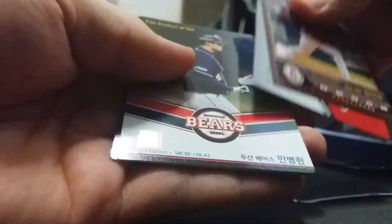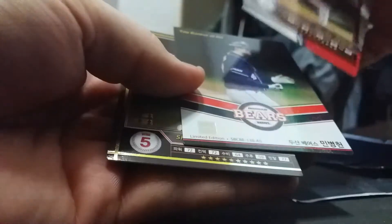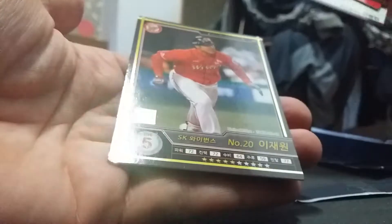Kim Jeanwoo, Kia Tigers. Min Byunghoon — he's the leadoff hitter for Doosan this year and he's amazing. Ej Won from SK. Hwang Jaegon all-star, and Yang Yiji — he's a really good catcher for the Doosan Bears.